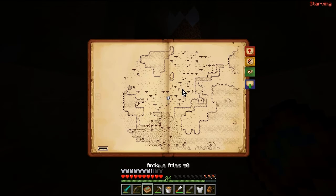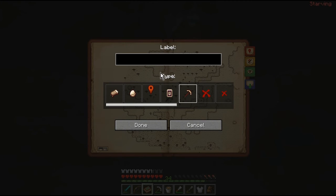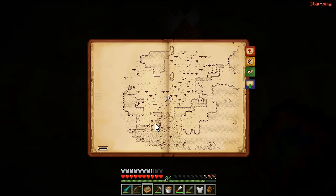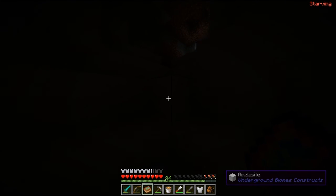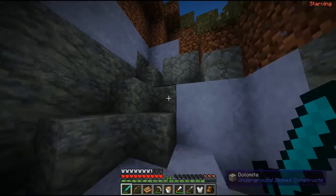Should we mark this cave down here? Let's add a marker on the atlas. Let's call it... cave — not cafe! I've put 'cafe' by accident. 'Cave two' — I don't want to call it cafe. I will just call my cave 'cafe.' Wow.